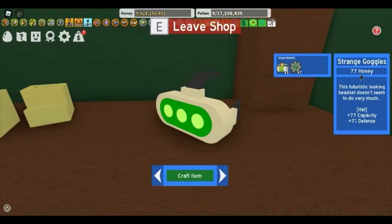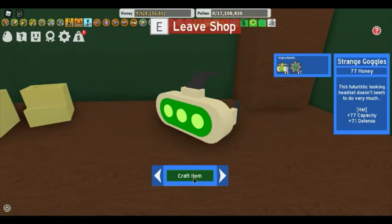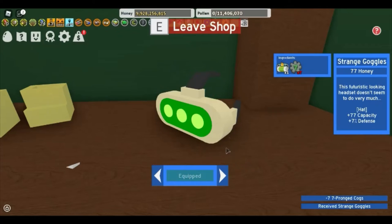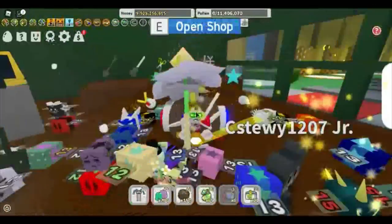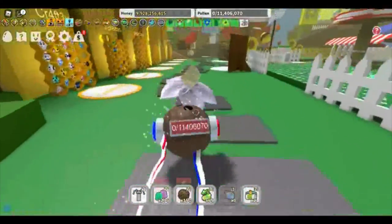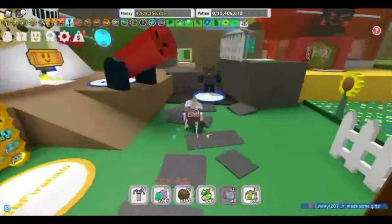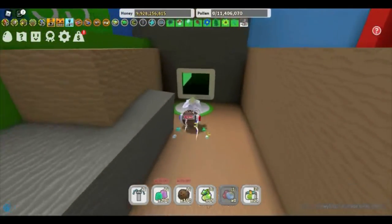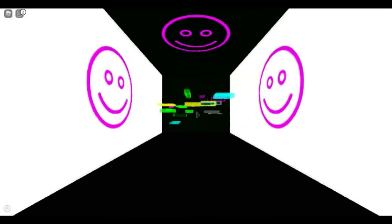It's a futuristic-looking headset — it's a hat with plus 77 capacity and plus seven percent defense. Three, two, one — boom, I crafted it! It's really cool because it glitches like that. And once you get this you'll notice the computer has changed — it looks different now. Sadly you still can't enter it, but we're going to look inside the computer — three, two, one — boom!